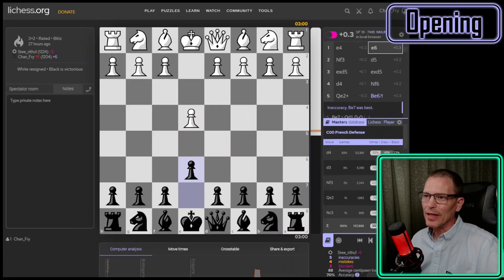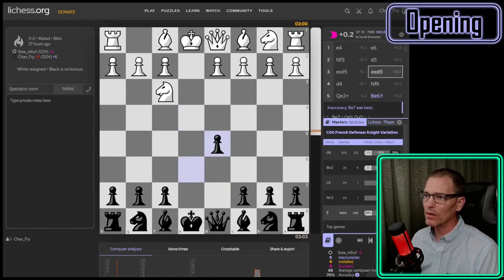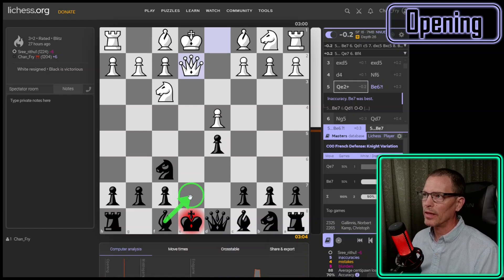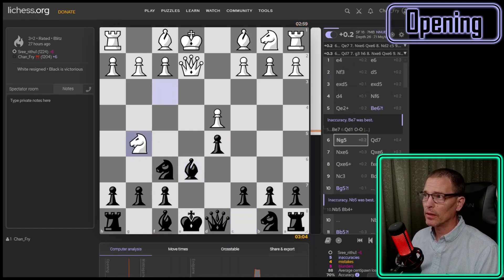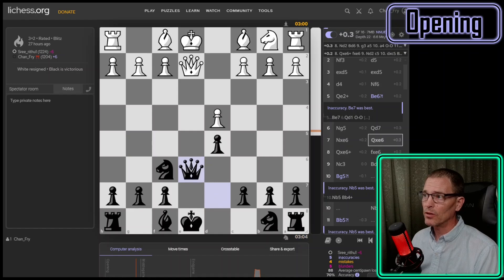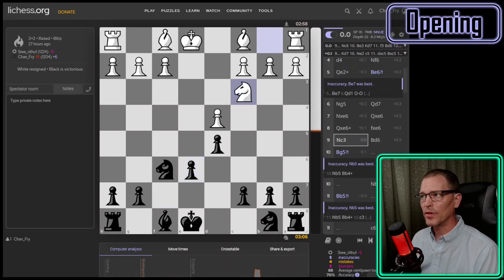In this game my opponent played D4 straight away, I played knight to F6, but they checked me immediately. You're almost out of the master's database. The engine would block with the dark-squared bishop, but I blocked with the other bishop, which is a problem because of the knight. Since no titled player would have blocked the way I did, we're out of the opening book. Perhaps my opponent had seen this line before because they hopped the knight in there really quickly. I needed to defend the bishop with my queen, so I moved it there thinking I could defend both pieces without getting in my king's way.